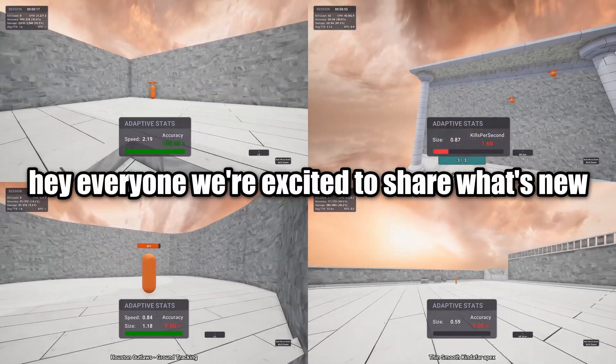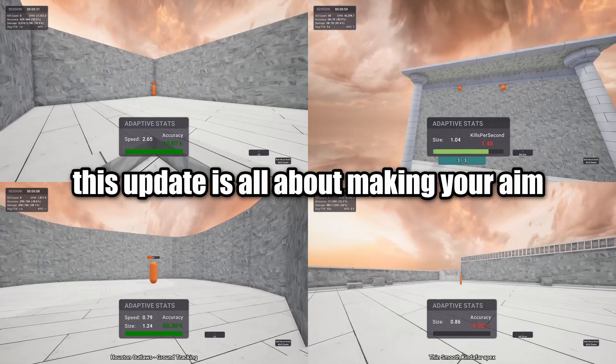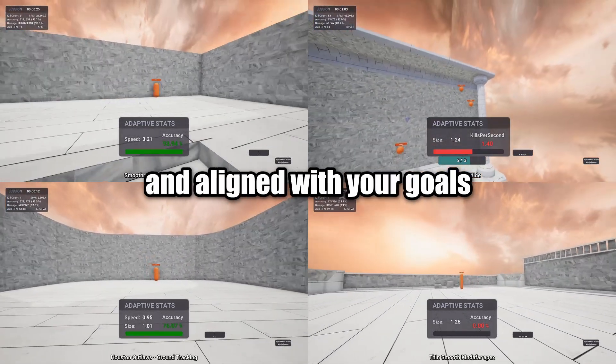Hey everyone, we're excited to share what's new in Kovacs Major Update 3.6.0. This update is all about making your aim training more personalized, adaptive to your skill level, and aligned with your goals.